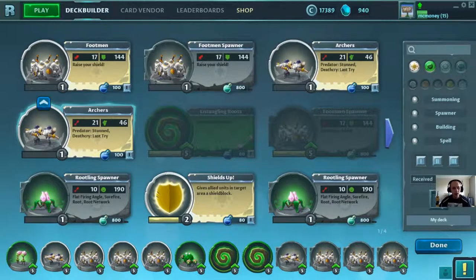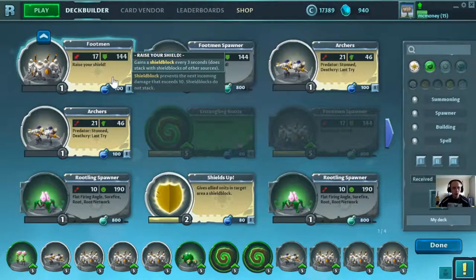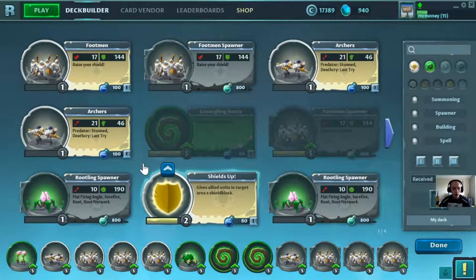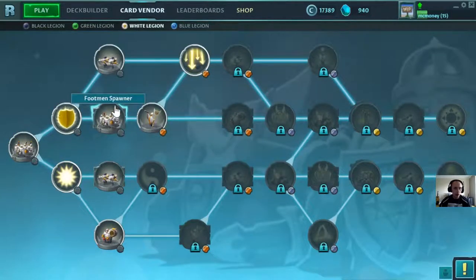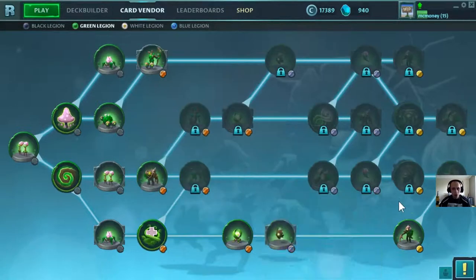Hello everybody, Timski here, and today I want to show you a game called Rise of Legends, which is a real-time strategy game in which you can build your own decks consisting of 12 cards. They can be the same or they can be different, and these cards are from up to two of four legions. There are four legions in this game: black, green, white, and blue. In this video I will show you the green-white deck that I made — it's not very strong but I need to unlock all of these cards yet.